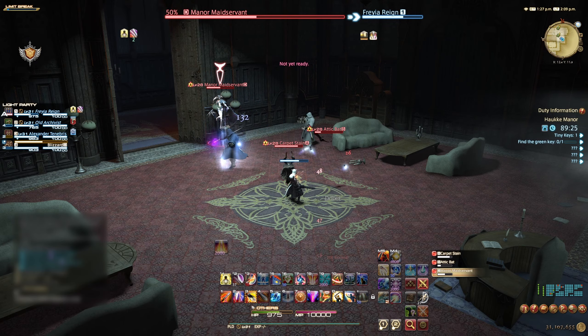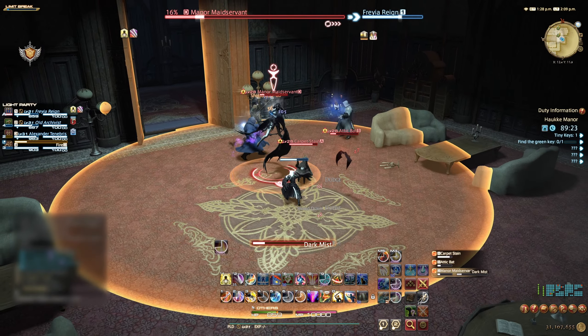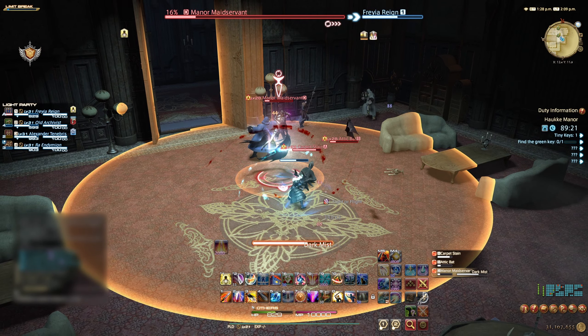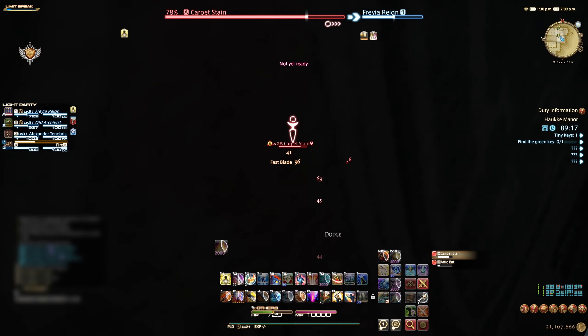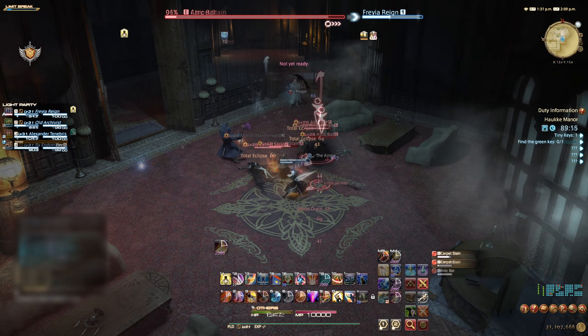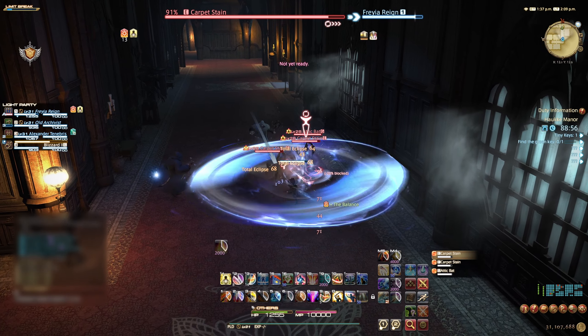Start this duty heading to the west of the staircase ahead and into the first side room. Here we need to kill the adds and pick up the tiny key in the corner of the room. It is recommended to focus the Manor Maid Servant adds first as they have a large point-blank AOE that seduces any players hit.